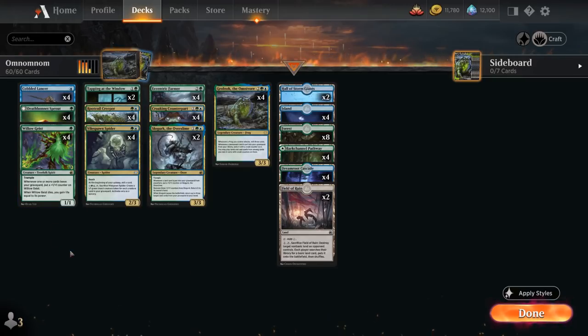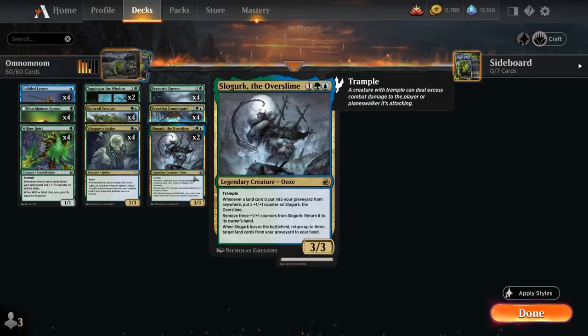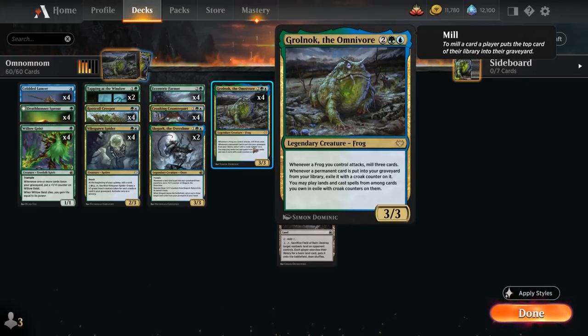Willowgeist also combos nicely with Croaking Counterpart — a 3-mana sorcery creating a token that's a copy of target non-frog creature, except it's a 1/1 green frog. It also has flashback for five mana, so we can replay it from the graveyard. If we copy Willowgeist with Croaking Counterpart, it becomes a 1/1 frog with essentially the same abilities. Then with Grolnok in play, the frog token can trigger Grolnok's mill-three ability by attacking, and it'll start picking up counters as cards get exiled from our graveyard. Those are just some great synergies to start with.